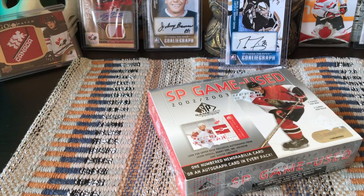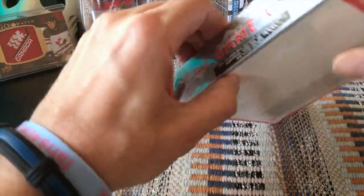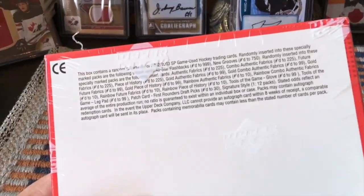It's a retro product focusing on the history of the game, and 2002-2003 would happen to be the rookie year of Rick Nash, Henrik Zetterberg, Jay Bouwmeester, Jason Spezza, Ron Hainsey, Ryan Miller, Patrick Sharp, and a couple of others — so decent rookie class, decent price point. Let's see what we get within this little compact box.